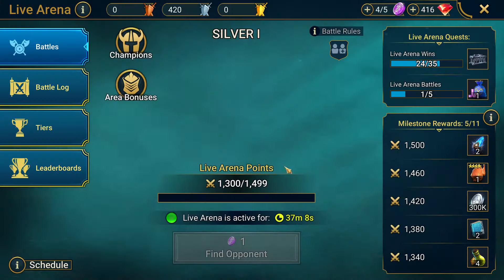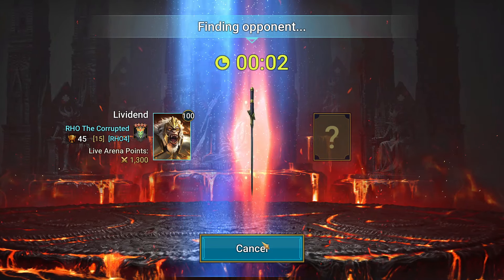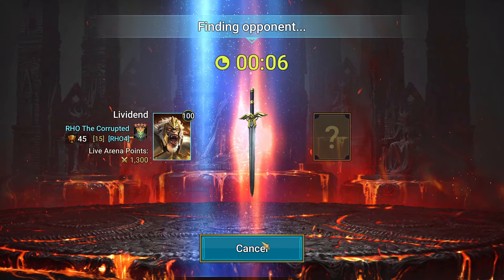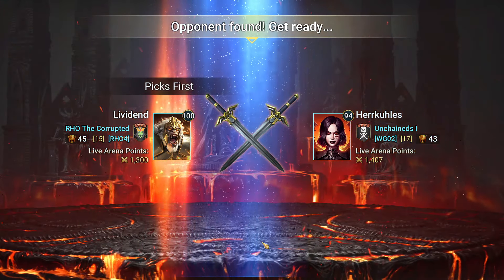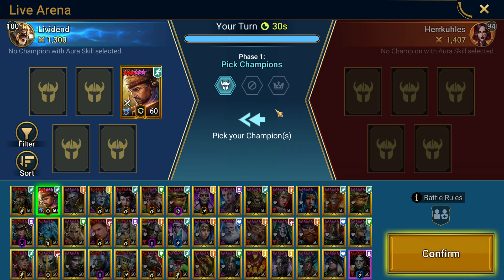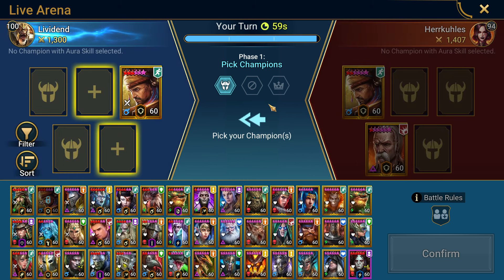Let's do one or two Labyrinth fights and then we'll call it here. I know this video isn't going to be super long — we did kind of rush through things. Let's go Armands, of course, because Armands is broken. Beforehand Armands wasn't in Stoneskin, so getting him into Stoneskin was a massive upgrade. We are dealing with a pretty solid account here, actually.